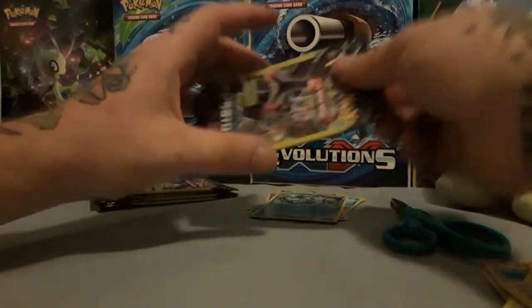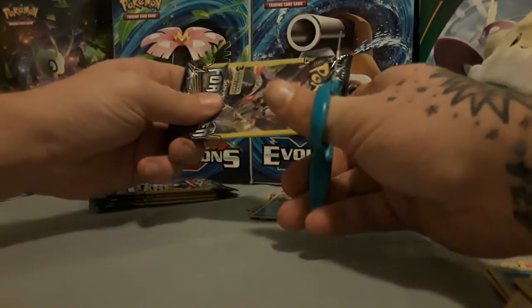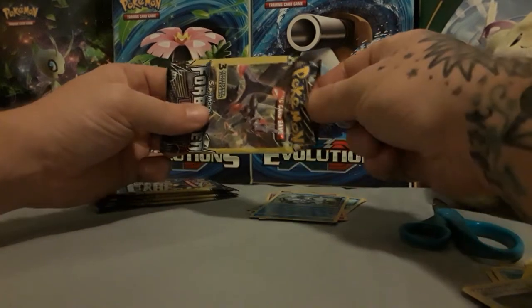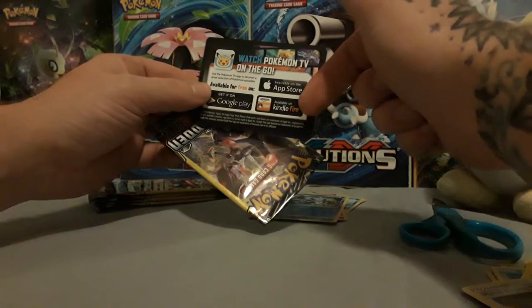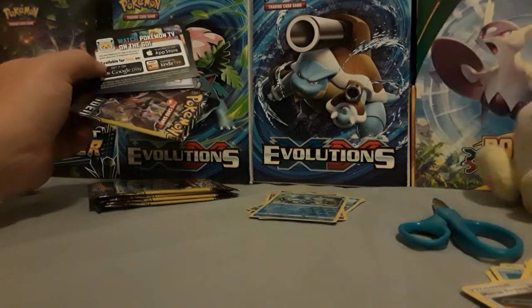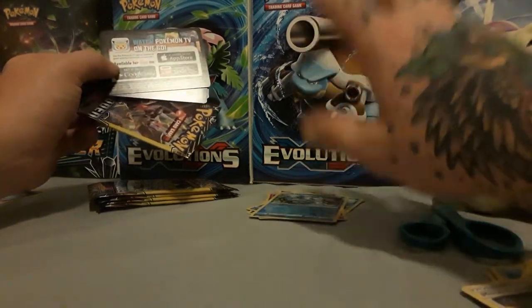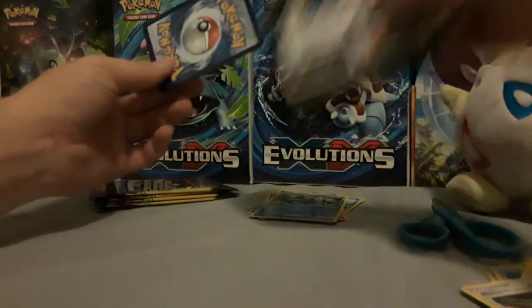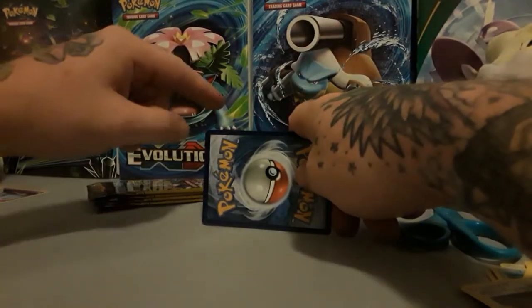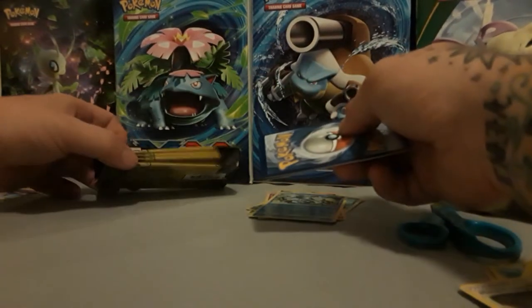Well, these actually came from a Family Dollar, not a Dollar Tree. I found out that these packs come from Dollar General, Family Dollar, and Dollar Tree. Dollar Tree and Family Dollar both carry them in boxes by the register, and I always ask them if the box is empty, can I grab it — especially if I'm buying them out. At Dollar General, they're actually hanging up on the toy aisle. Those weird boosters I got in a previous video with the little hole tag — that was actually from Dollar General.